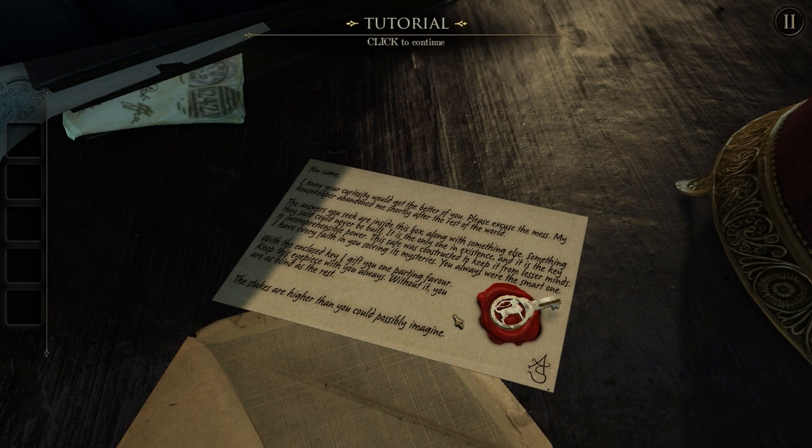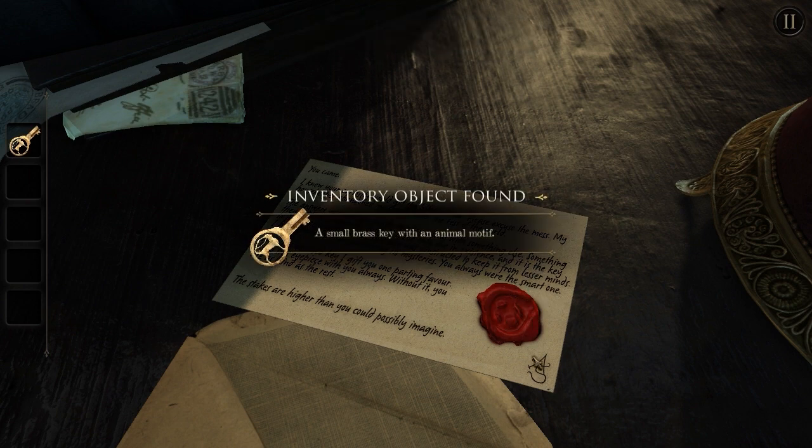With the enclosed key, I gift you one parting favor. Keep this eyepiece with you always. Without it, you are as blind as the rest. The stakes are higher than you could possibly imagine. And this is the key he's talking about. I'm going to collect the key. Mr. A.S., as he's called. A small brass key with an animal motif.